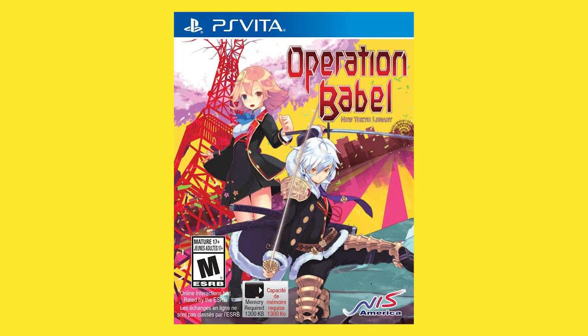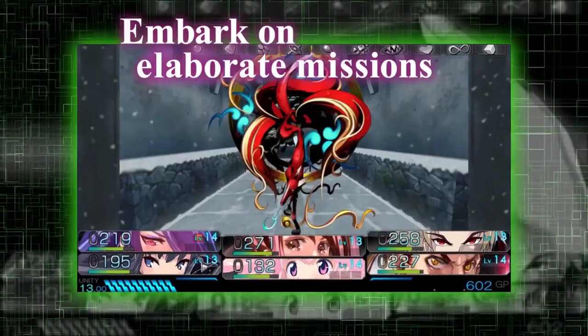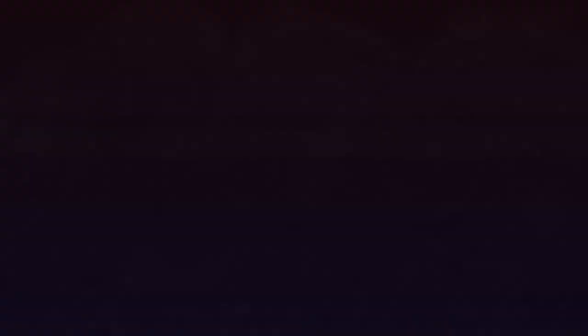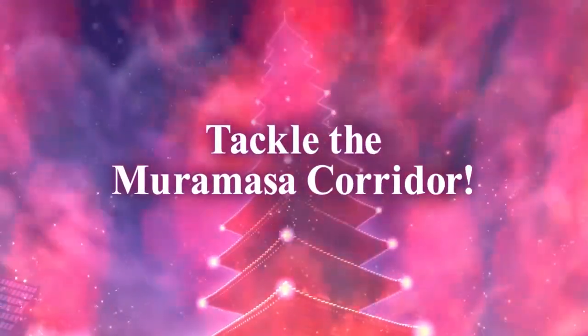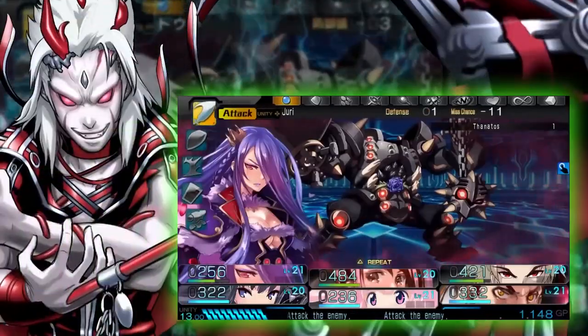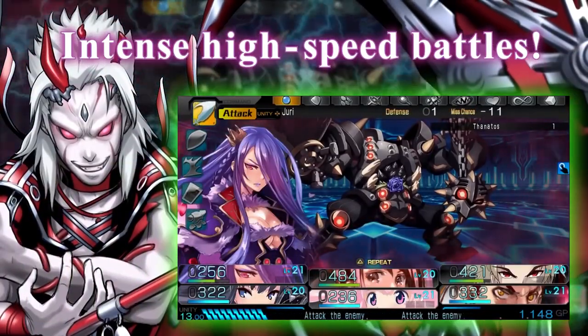Moving on to Operation Babel: New Tokyo Legacy. This is the sequel to Operation Abyss: New Tokyo Legacy. It's a first-person dungeon crawler with turn-based combat. The game features an all-new story but has the characters from the first game return. You can now also assign a second blood code to your character, kind of like giving them a second job with a different set of abilities to learn for more customization.